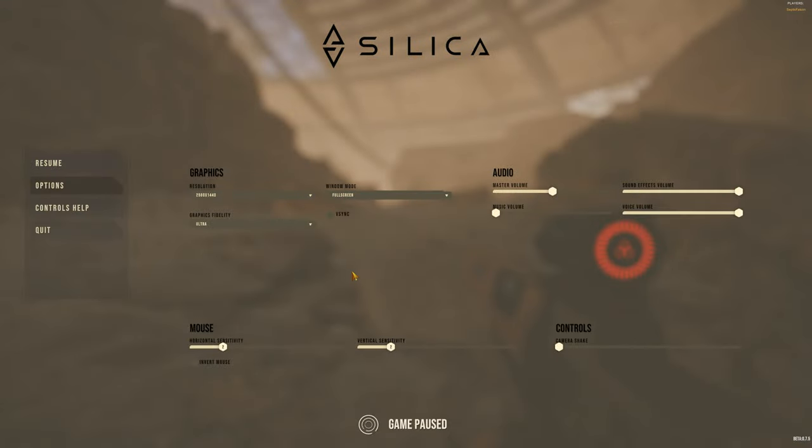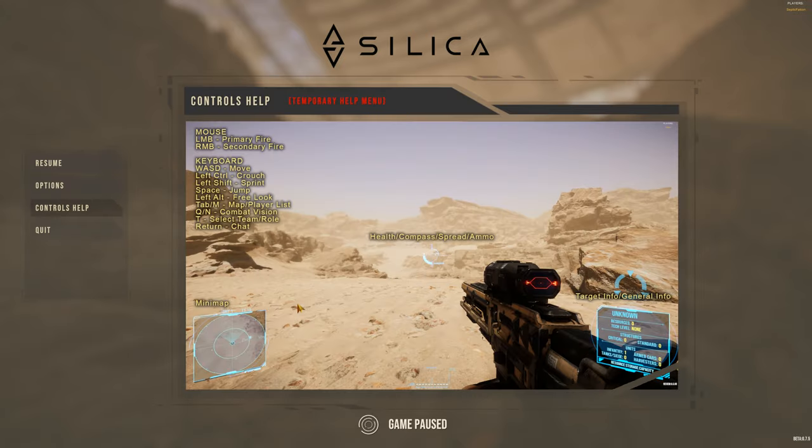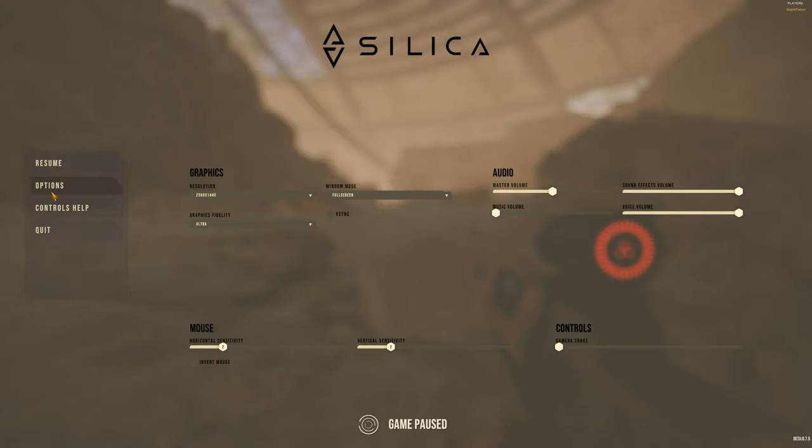Before we carry on, I'll jump into the options. There are not many options at the moment — I don't like seeing very minimal options. We've got the graphic settings on Ultra, but we don't have any individual settings that I can see. Controls help is there but we can't actually change controls. At the moment it's Toggle ADS and I like Hold ADS, so I'd love to see a lot more options added down the line.